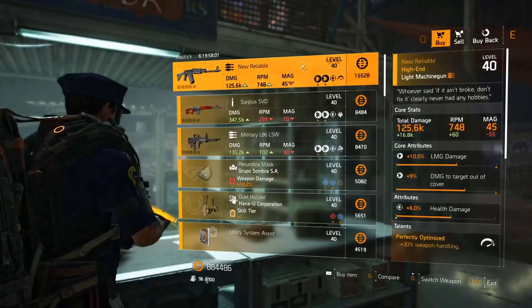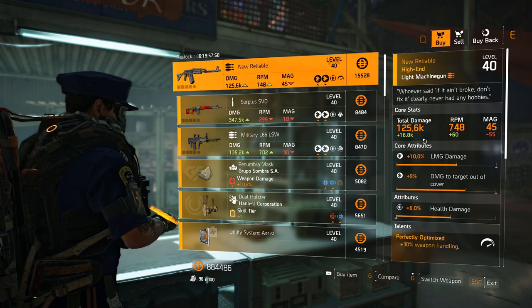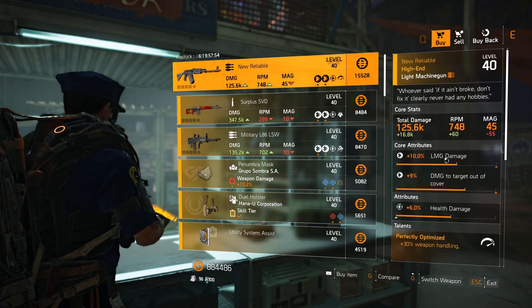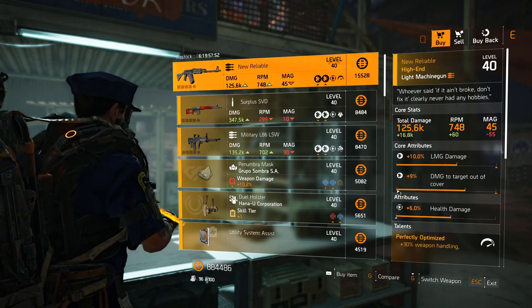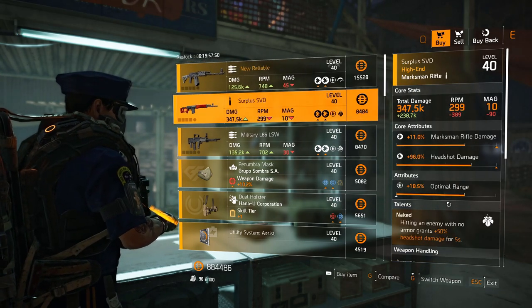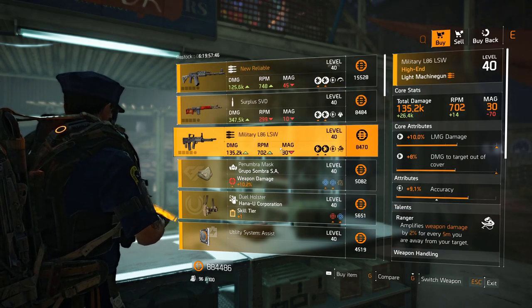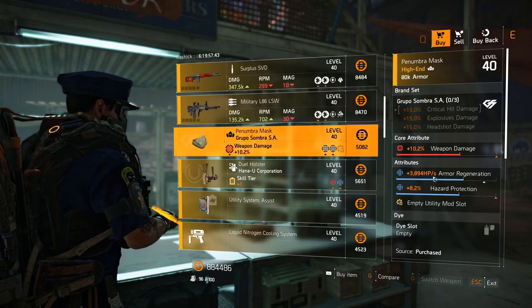The Campus settlement has New Reliable with Perfectly Optimized — very good weapon if you're on console, the accuracy is amazing because you get that 30 percent weapon handling. Just re-roll the health damage. Surplus SVD with optimal range 18.5 percent. Naked Military L86 LSW with Ranger and accuracy 9.1 percent.